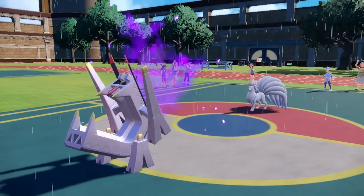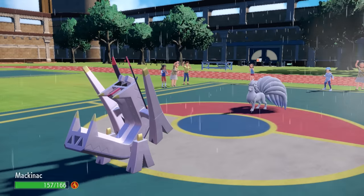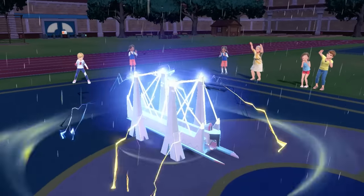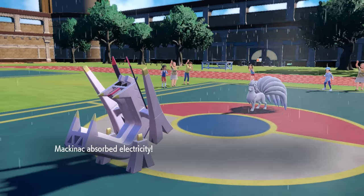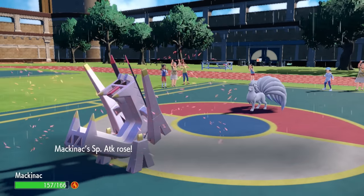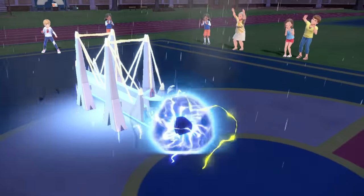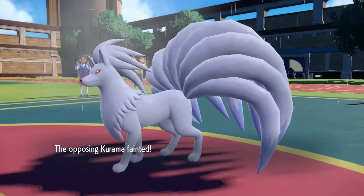They end up going for Will-O-Wisp, which we're totally fine with. That's some chip, but it allows me — even though I'm slower — to get up a nice Electro Shot. Ordinarily a two-turn move, but in Rain we charge up immediately, giving us that Special Attack boost before the attack. We go full bridge form and absolutely blast the Ninetales, and down it goes.